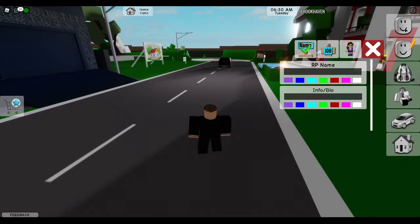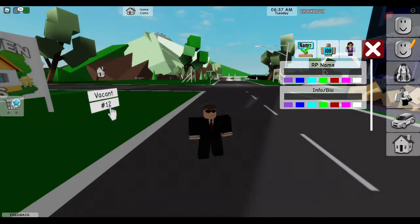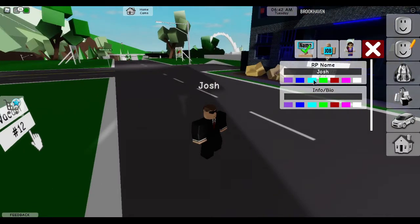The final tip: if you click up here on the smiley face icon without a pencil, you can see that you can change your roleplay name. For instance, if I wanted to change my name to Josh, I could do so, and you can change the color of your name by clicking one of the colors below.